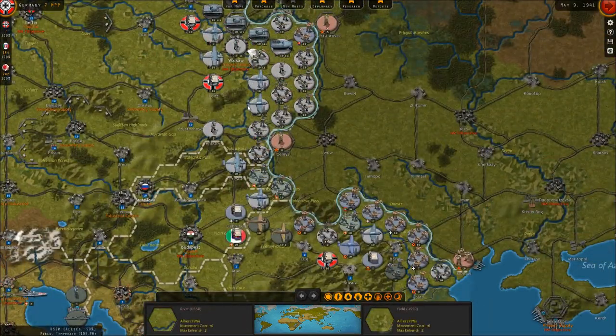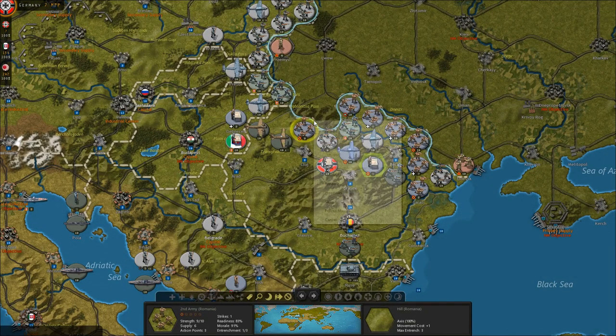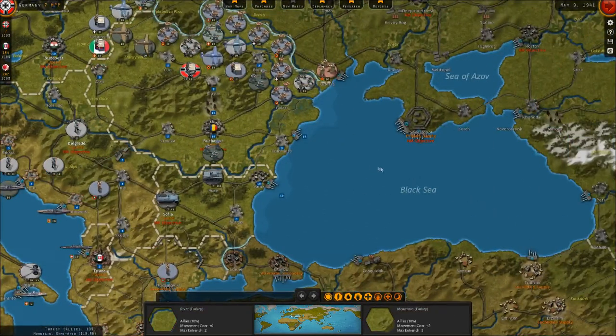I think that just about does it for this turn. What's weird is that the minor allies pull from the German income, but the Italians have an income all to themselves.